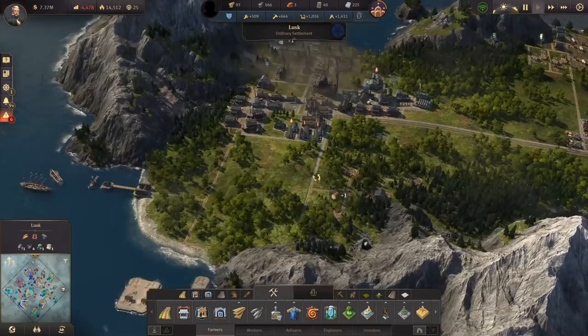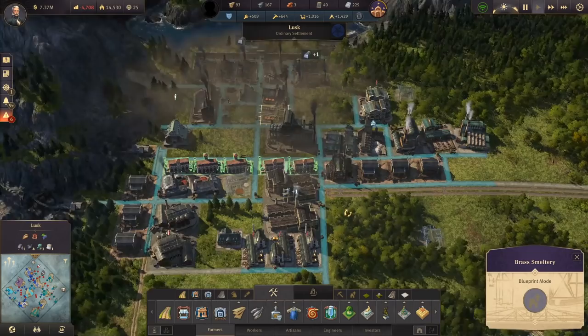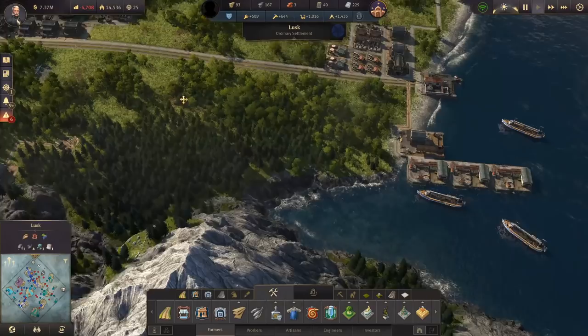Still not as good as before — we started this episode at negative 300 and we're at negative four and a half thousand. I don't really know why. I meant to build a second brass smelter as well, because spectacles — yeah, we're short on brass. Need more bricks though.